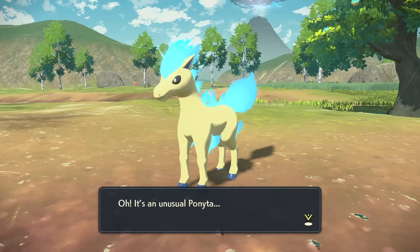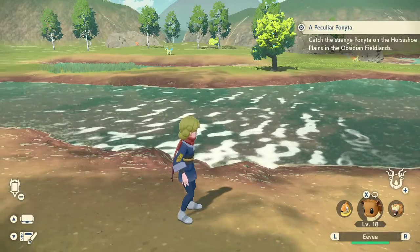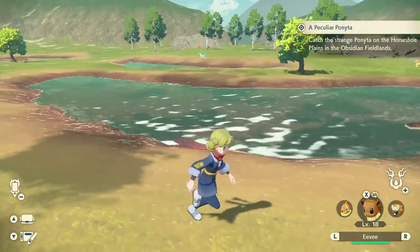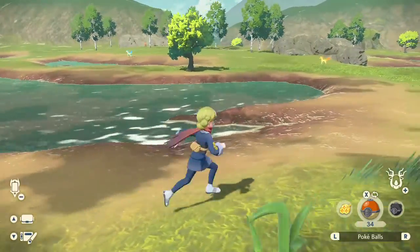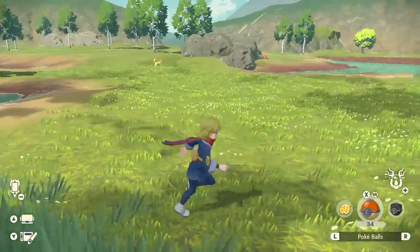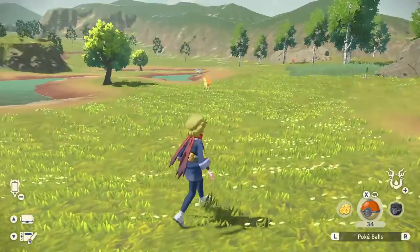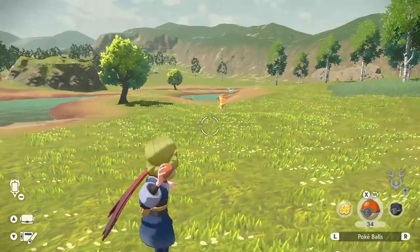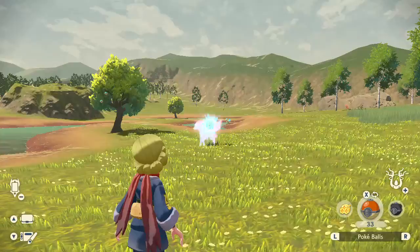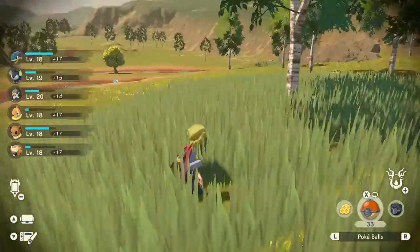Just run up until the cutscene starts — and here we go. I love this cutscene, it's cool. Your character's face is shocked and I love that reaction. There it is — the shiny Ponyta with blue flames! So now we're in the side quest and our goal is to catch it. Ponyta can be a little timid and run away, so I started by making my way around the pond to come up from behind and sneak up on it, making sure it didn't despawn.